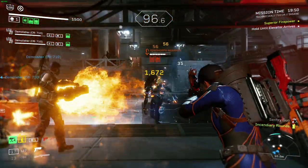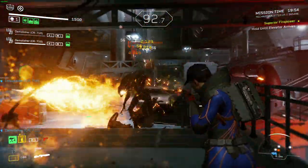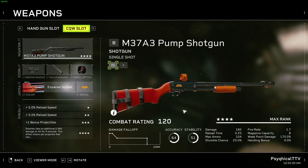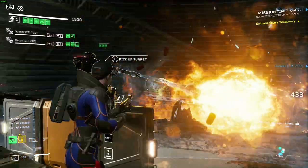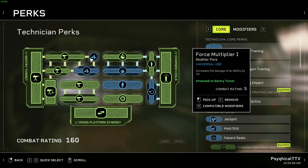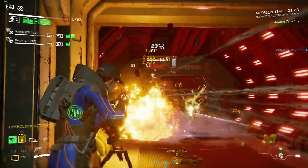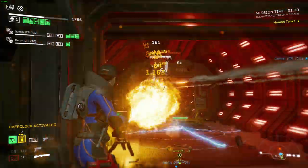That's also why we're taking Parasocial Relationship with us. Parasocial Relationship helps you deal 20% more damage to enemies recently damaged by your turret — that's a big boost in weapon damage, especially when we're taking a hard-hitting weapon like the Pump Shotty. Because we're getting 20% more damage from our turret, it's only fair that our turret also gets some damage. That's why we're taking Force Multiplier 1 and 2 with us, which increases our turret's damage by 20% as well.